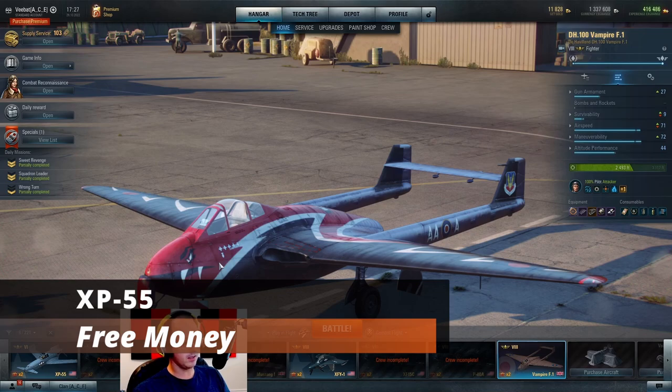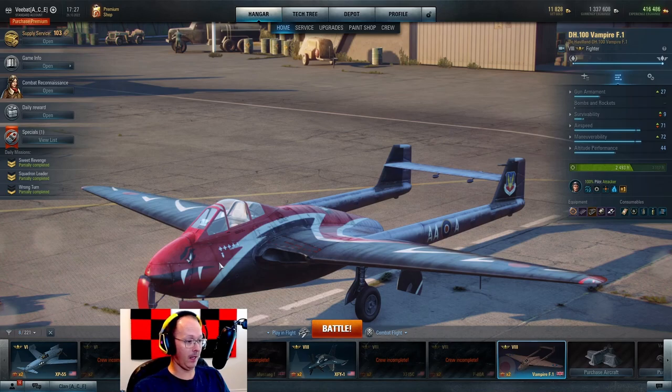Hey guys, VBat here with another V Plays. Recently on my last video post, somebody asked me how do I make credits in this game. My obvious answer is going to be a premium aircraft. Now I'm not advocating spending money in the game. For those of you that are longtime viewers of my channel, you'll know this is the plane I recommend — the Vampire F1 — through a series of missions available to all new players. It's a Tier A premium, gives you better payout, you can train all your British crews in it, and it does very well: good guns, good maneuverability, good airspeed, decent altitude performance. It's kind of a jack of all trades depending on how you decide to set it up, so you can have it match your play style.